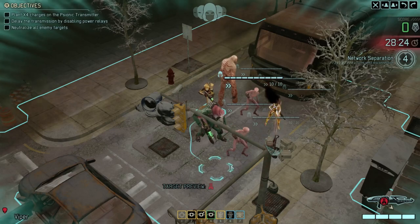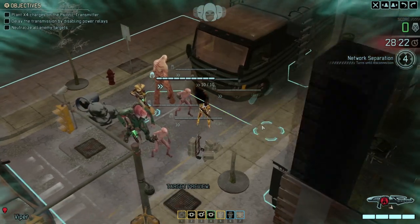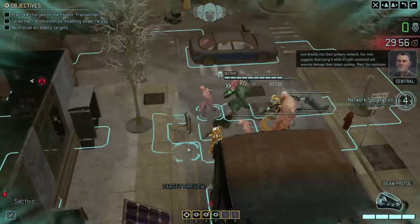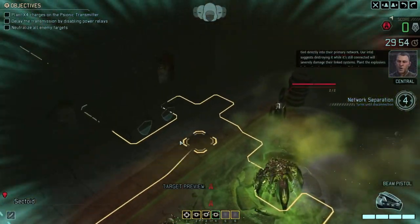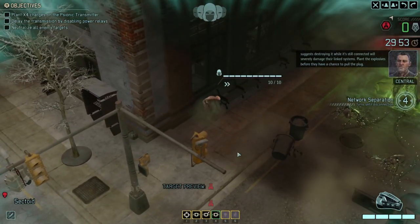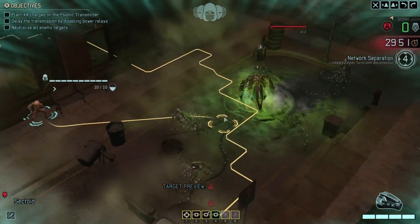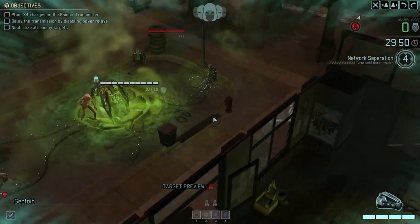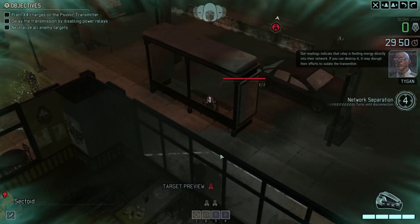I should probably stop talking because there is a timer running up here and just get on with the mission. After a quick restart to get my time back because I spent too long talking, I'm going to start moving forward. We are in concealment at the moment, so I'm going to do dashes with all of my troops to try and get forward a decent distance and get a view of what's going on at the other end.